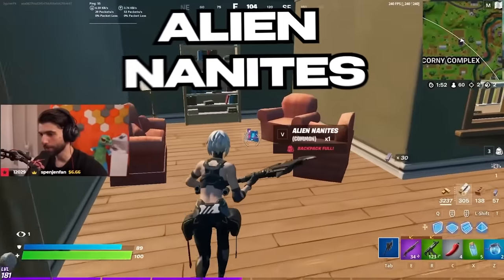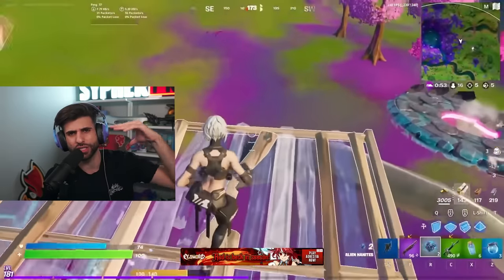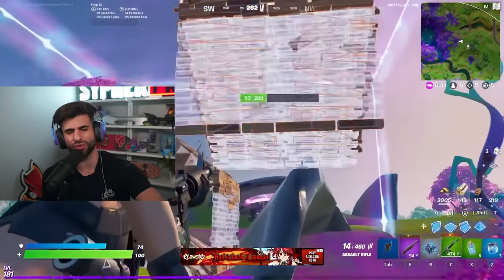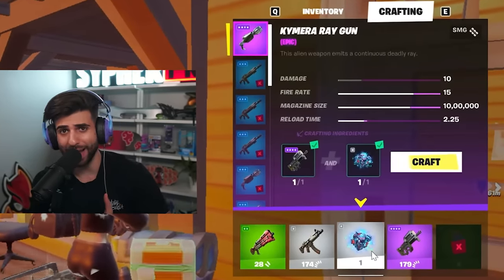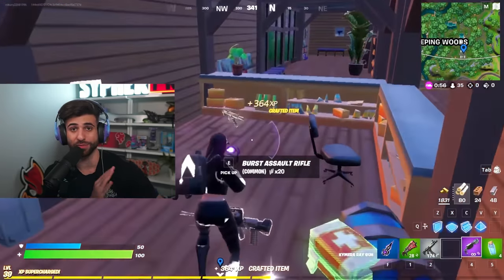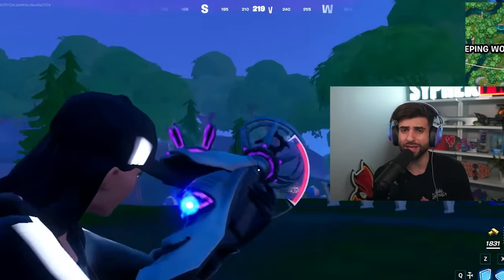If you started playing in chapter 3 or 4 you're probably not going to know about this — the alien nanite item. It was a throwable item that created a zero-gravity alien field in roughly a 4x2 cube. You might remember the item, but you might not remember it had a second use: you could use it to craft a rapid fire SMG into a chimera SMG, the alien SMG. No one in their right mind would do that though, so this is probably not one we'll be telling our grandkids about.